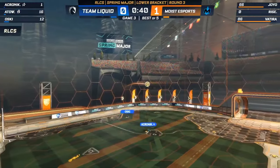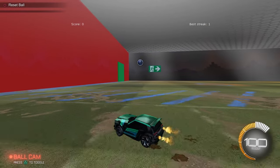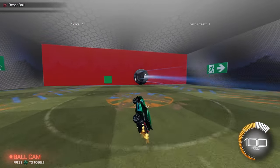Even the absolute best players in the world can miss the easiest of shots, so a workshop map like this caters to literally every single person that plays this game. Plus, the green squares can appear from anywhere along the floor to anywhere along the ceiling.